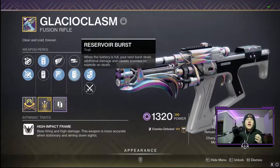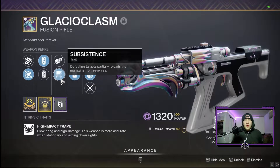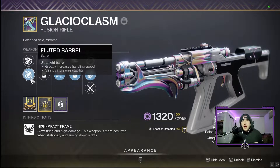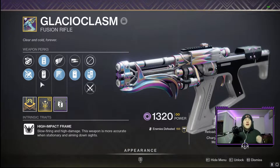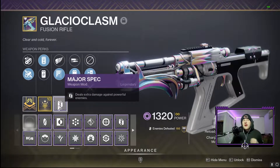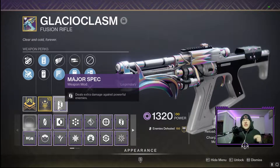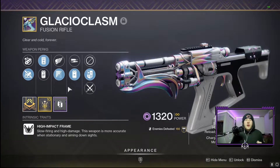Here's the roll I have on mine: reservoir burst and subsistence are definitely the two most important perks for this roll. I love a fluted barrel for the extra handling and stability. In the second slot I'd choose liquid coils for a little extra impact — hitting 100 impact instead of 95. I choose enhanced battery so I can have eight rounds in the magazine, and I pair that with major spec for extra damage on powerful enemies like champions and orange bars.